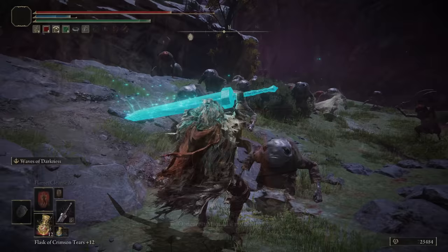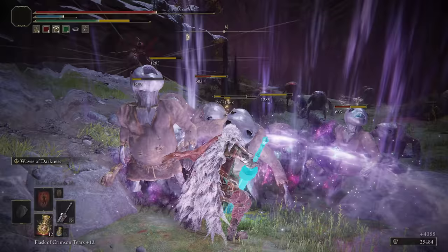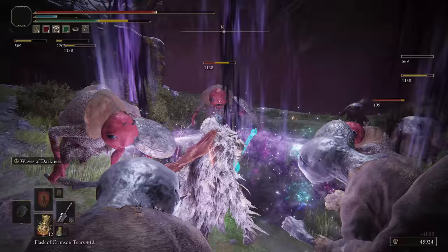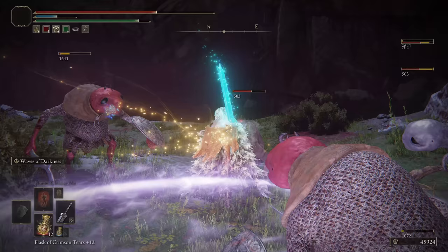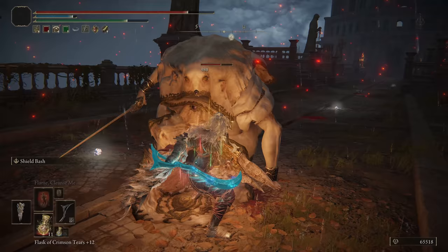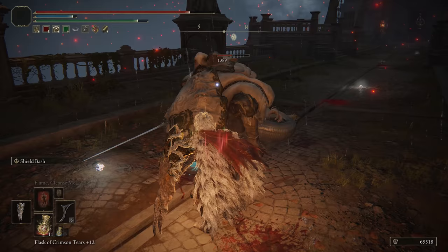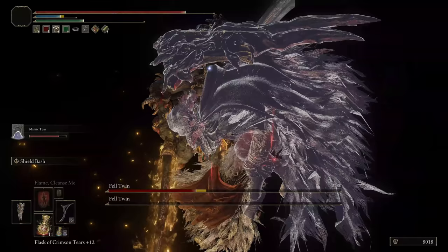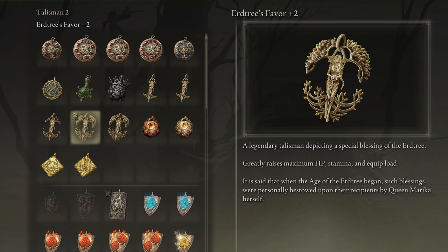Minute stat increases — that is what the true Elden Lords obsess over. But just to make sure your end game build is maxed out in the talisman department, I'm going to show you how to get the upgraded versions of some of the best ones, to ensure you're not running around with the lesser versions of your favorite talismans. This is not going to cover talismans that just have a single version, and instead these will be most all the ones with a plus 2 variant or ones listed as having greater potency over their basic counterparts.